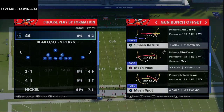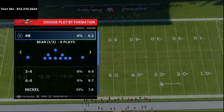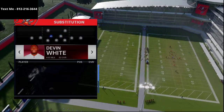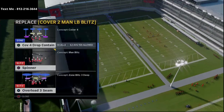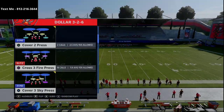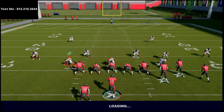Alright, so Gun Bunch Offset — the play we're looking at is Smash Return. This play is very unique, it's got some great routes this year. I mainly wanted to show you what this can do against any Cover 3 defense. We're going to come out in a standard Cover 3 and work through Cover 3 and Cover 3 Cloud to show you this amazing route combination.